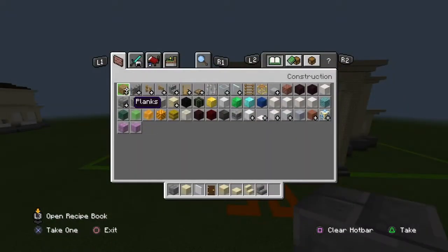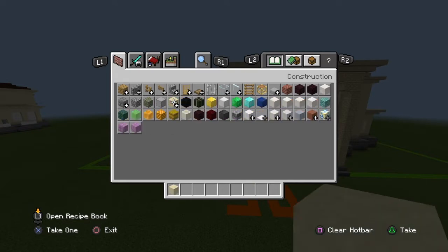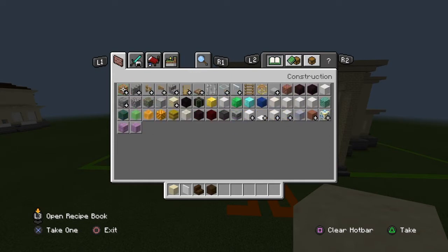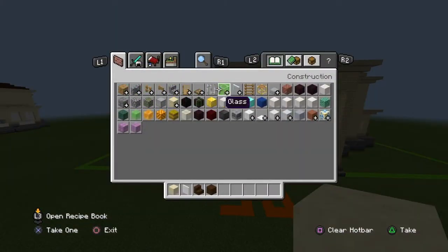Now you want to clear your inventory — you still need a couple of those old materials. You will need smooth sandstone, white stained glass panes, dark oak stairs, dark oak planks, and dark oak slabs.